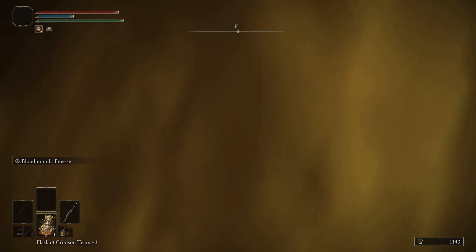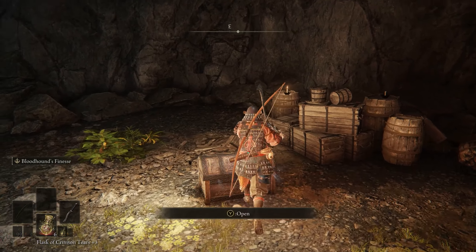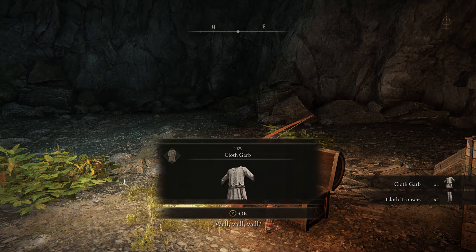Go through the boss door and you will see a treasure chest. Loot the chest where you'll just get a bunch of crap. But don't worry, you didn't miss the item — what you did is spawn Patches in an ambush.